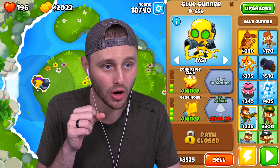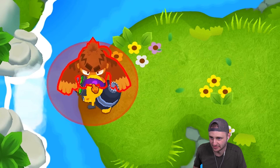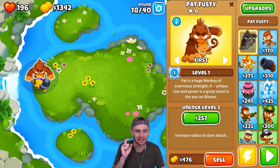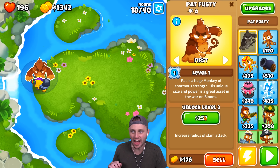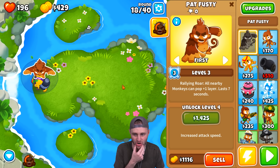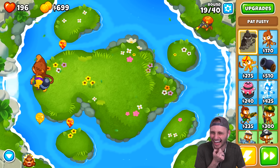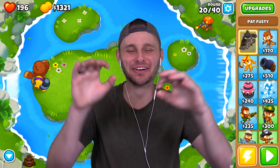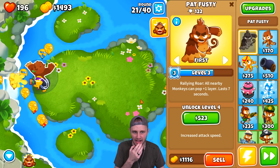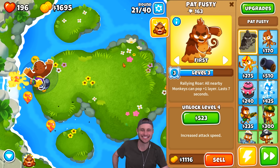Where can I put him? His attack range is so low. I need to get this guy to level 10 — he's currently level 1. If I can get him to level 10 then he'll have the ability that I need. Those are regeneration balloons — but that ain't nothing for my corrosive glue. It can't even get past. Look at all those blues that just got soaked. He's just straight slapping balloons.